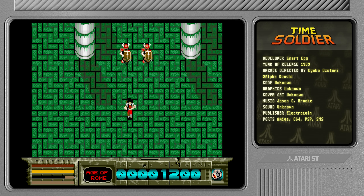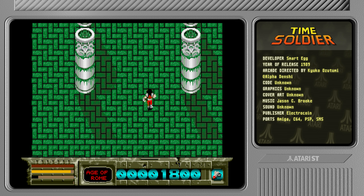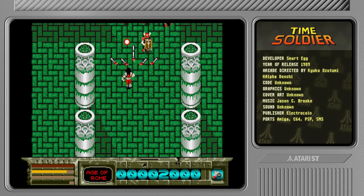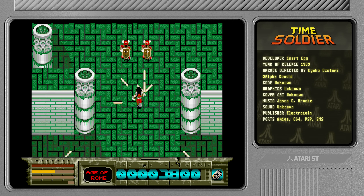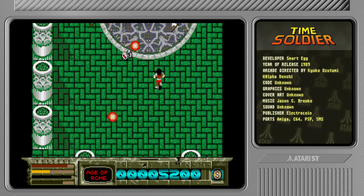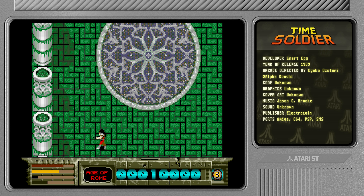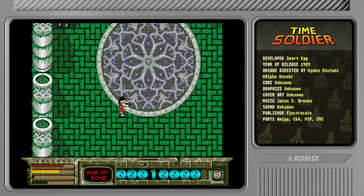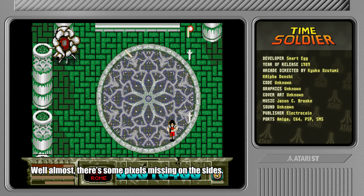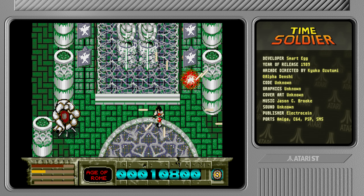Another cool thing is I do believe the game is using overscan — the bottom of the screen is actually outside of the regular screen estate on the ST, so you can see it flickers sometimes, and that's probably why. That's rather neat. I don't think that was particularly common back in the day. That means the ST is actually scrolling the entire screen real estate.